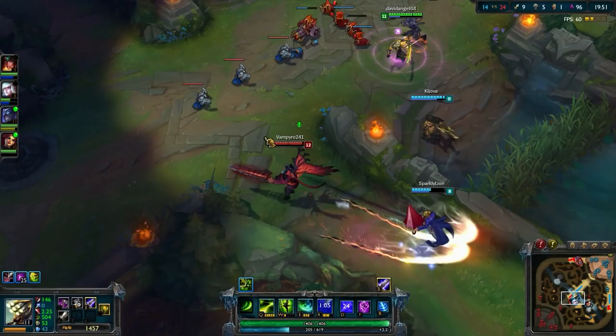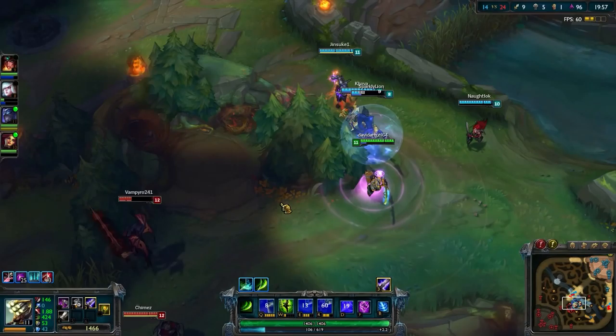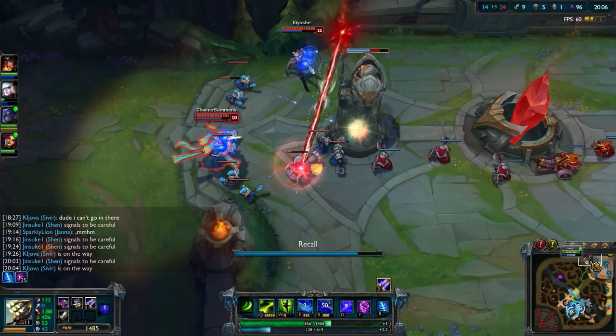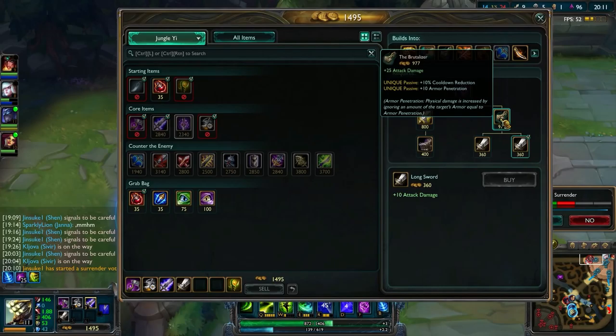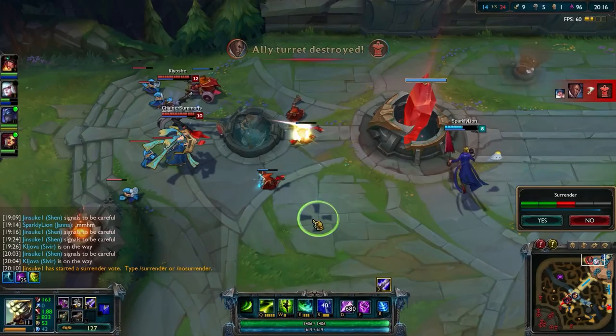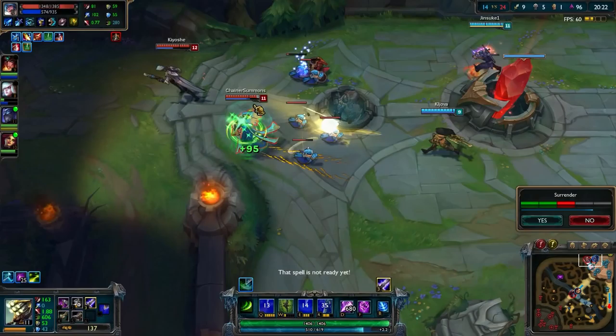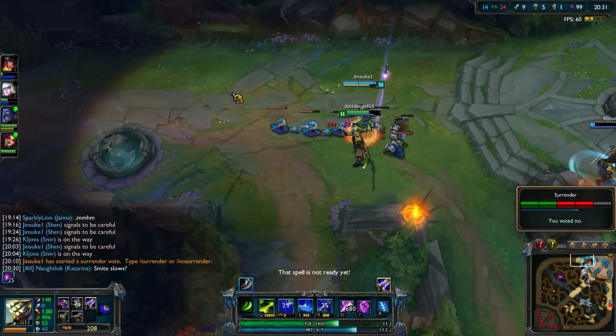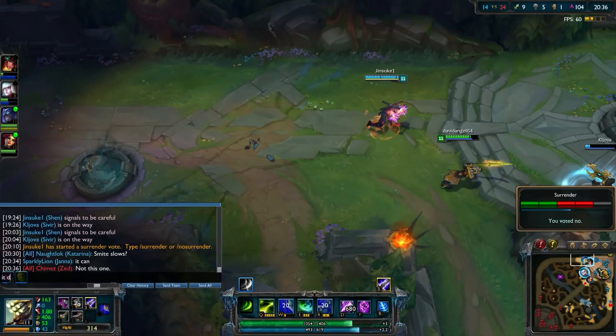Team fights continue to happen and I'm leading the charge, placing wards. I know when to back off and not to overextend — that's a problem a lot of Master Yi players have. The enemy is breaking down our top turret and approaching our inhibitor, so a surrender vote gets thrown out. I need to come over here and try and stop them. Janna's doing her best with her tornadoes, Sona's dealing some pretty good burst damage. I jump in on Sona with my Alpha Strike, she gets a stun off on me, I use my meditate to mitigate the damage from Lucian's ultimate ability. Then I hit no on the surrender vote — the second no — so we're going to keep playing this game.